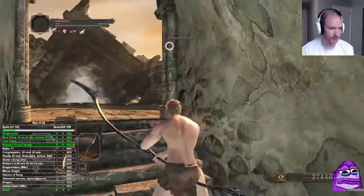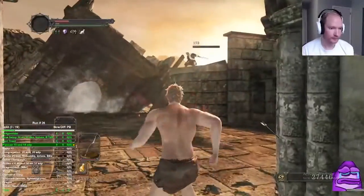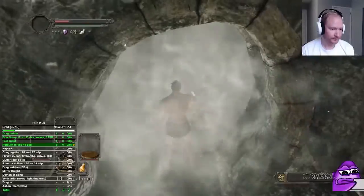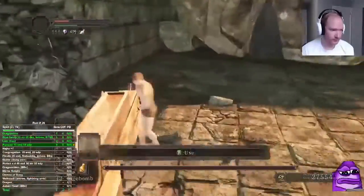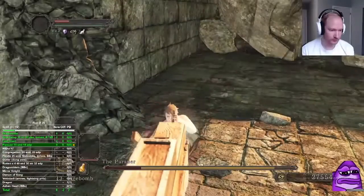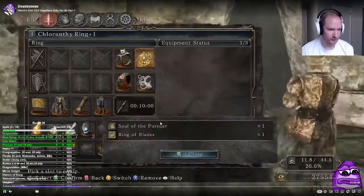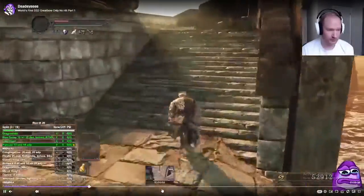If you use throwing knives to kill this hollow it takes two — throw one, wait till they fire the bow, then throw the second one. It's 100% consistent, you just have to be right on the timings. There's the Pursuer and we also want to equip the ring of blades — it adds a significant amount of damage.